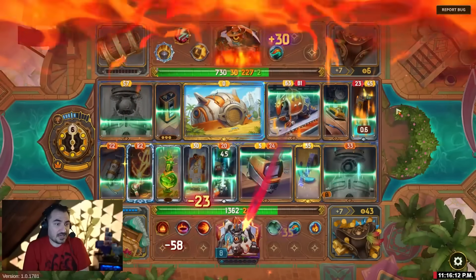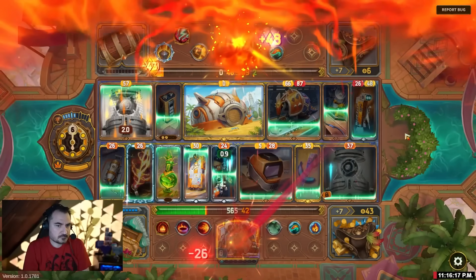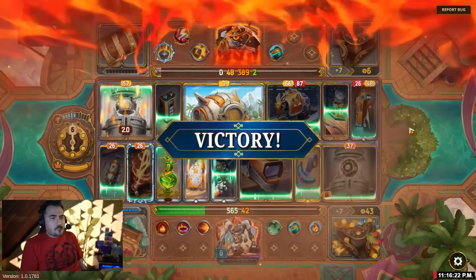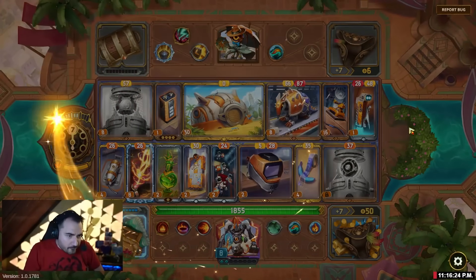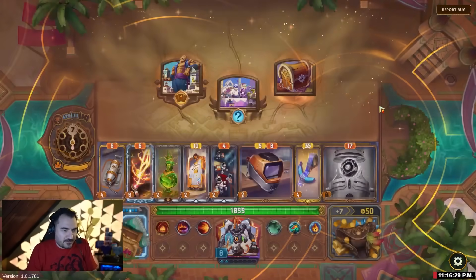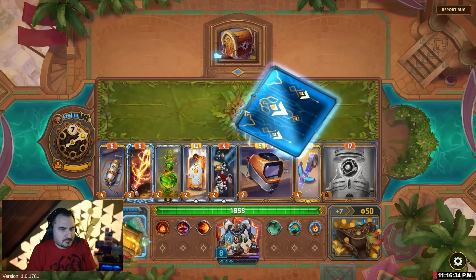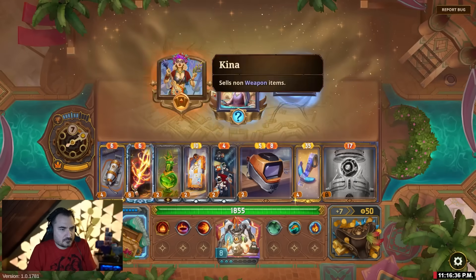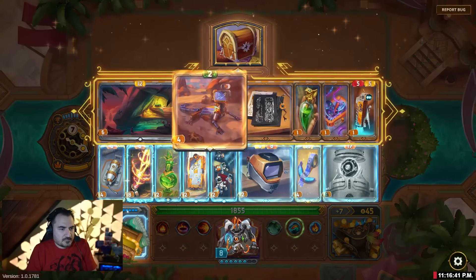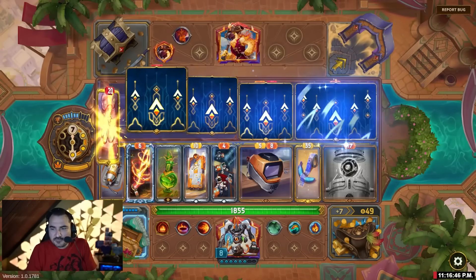That's a lot of damage over time. Nope. Fire Ray, baby! Fire Ray. Fire Ray — let's level up. Radiant Corsair. Should be pretty easy, even with the reset.